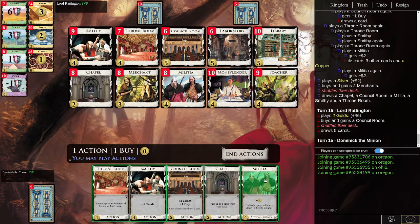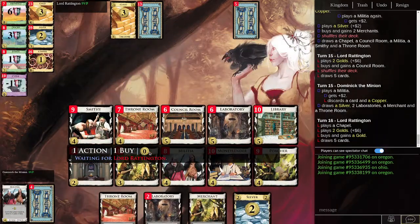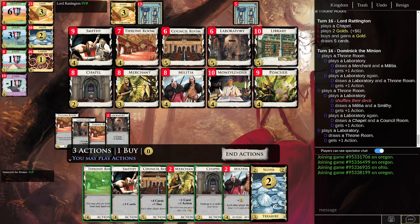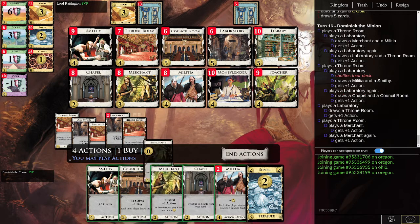This is a very unfortunate hand, so we're just going to play Militia, hurt the opponent, and end our turn. Not a great hand, not a great play. This should be better — we're going to Throne Room a lab twice. There's no reason to play Council Room here because we can just draw what we need that way. We want money — Militia gives us money, Merchant gives us money. Let's Throne Room the merchant.